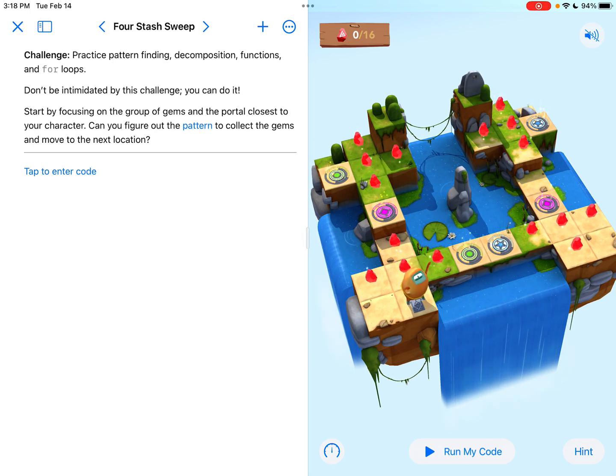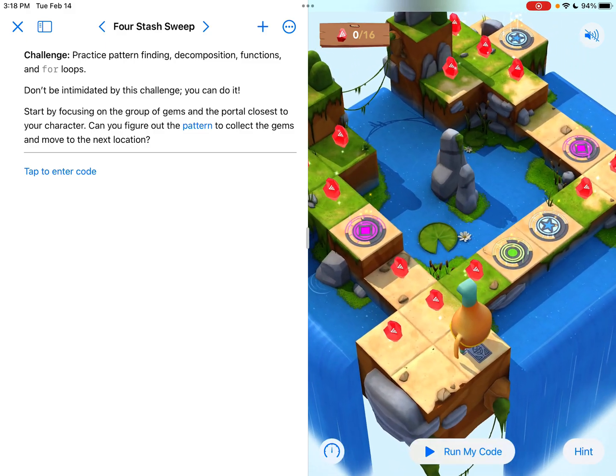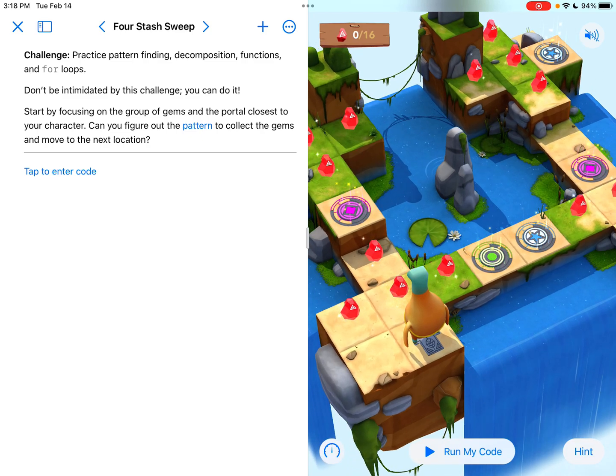So if we read the challenge, it says: practice pattern finding, decomposition functions, and for loops. Don't be intimidated by this challenge — you can do it. So it was intimidating, but we're not supposed to be intimidated. It also says: start by focusing on the group of gems in the portal closest to your character. Can you figure out the pattern to collect the gems and move to the next location? When I zoom in, it looks kind of like a plus sign — it looks like we're going to have to finish the plus sign.